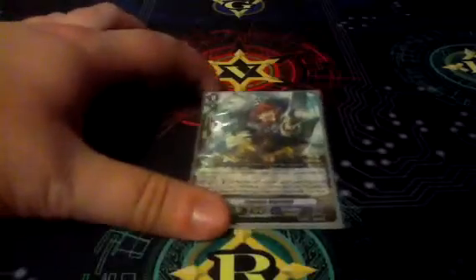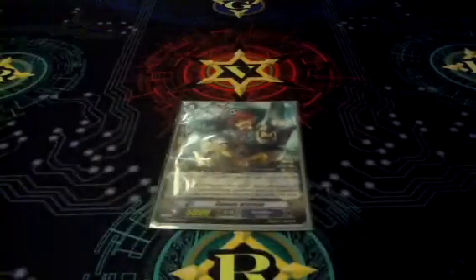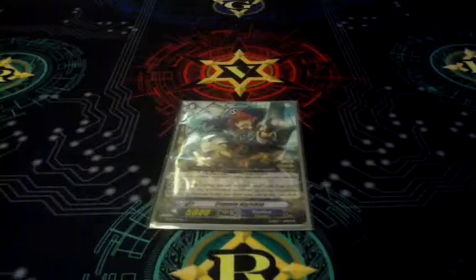Starting Vanguard: Captain Nightkid — just very good. Sets up for your combos and stuff. His counterblast isn't a problem; the deck doesn't struggle with having counterblast, so he just sets up for your combos for later.